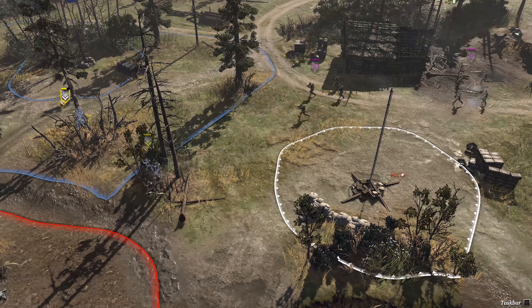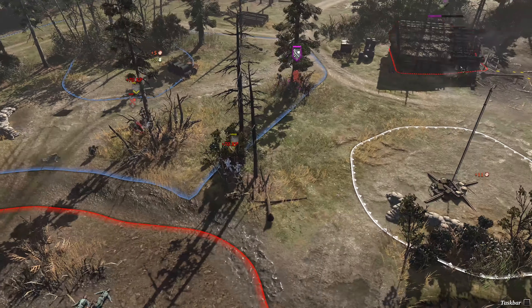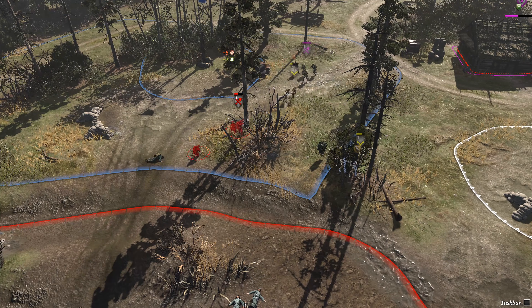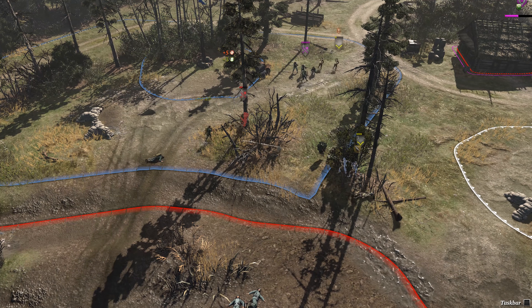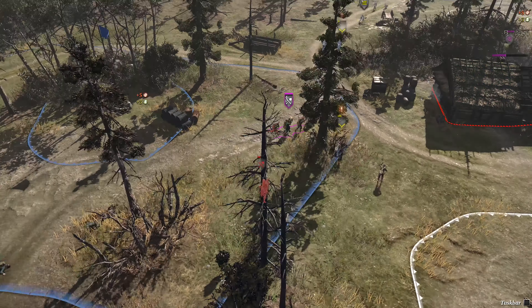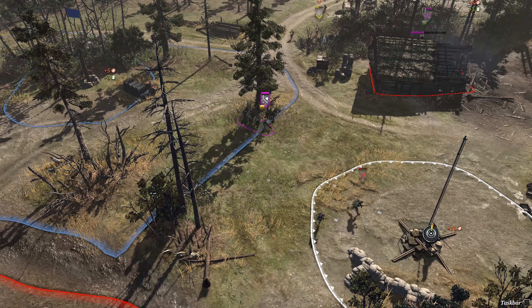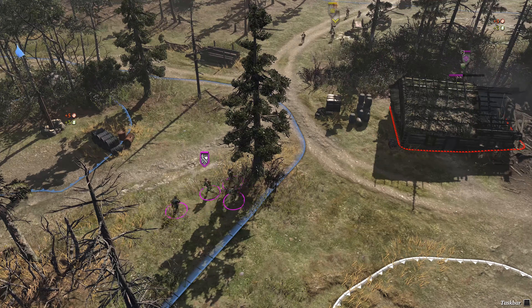Sturm Pioneers getting close — we actually have a flank coming in right now. Very cool. Nice job getting in the building; it provides support fire from heavy cover. Sturm Pioneers getting annihilated running up, but within that cover they're doing pretty damn good — annihilating the British infantry at close range. British infantry suck close range unless you give them some upgrades. Very nice flank.